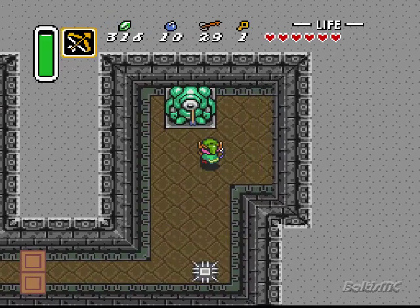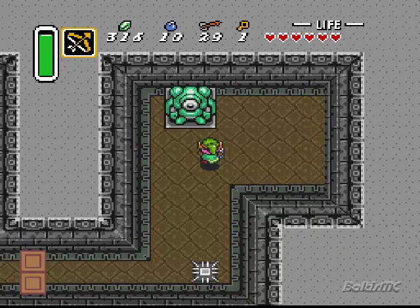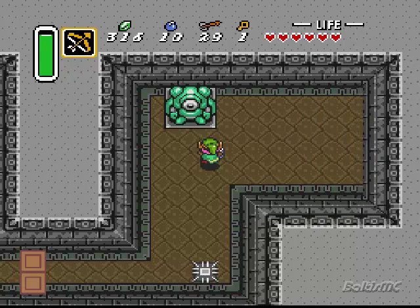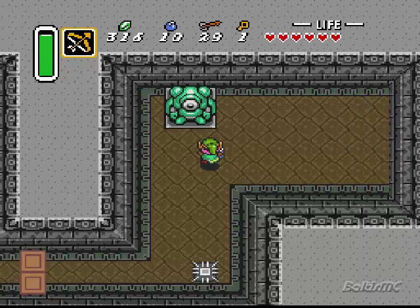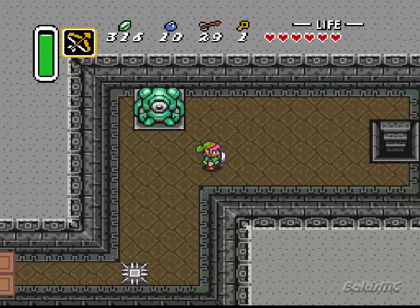Shoot that thing in the eye. It took me forever to figure that out when I was a kid. I can't remember if I read it somewhere, or if I just figured it out by randomly hitting that statue with things. But I think there's somewhere in the game there's a hint on how to open this — I'm not sure where it is, though.